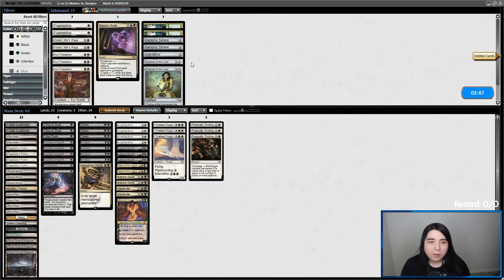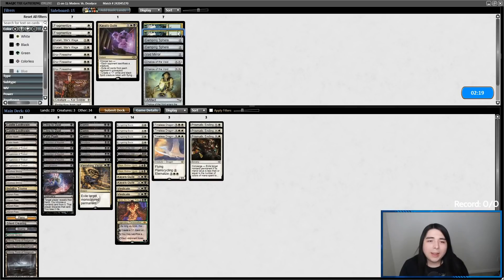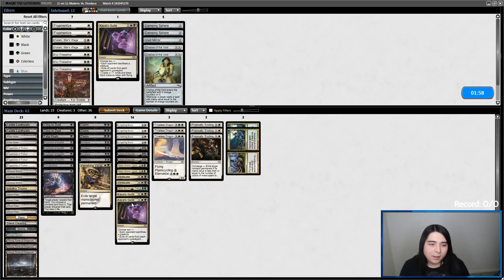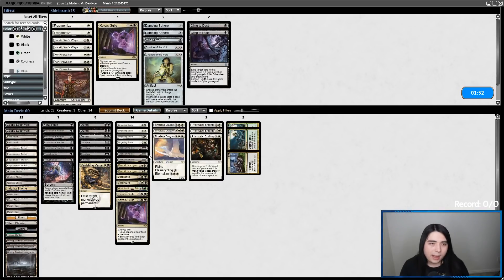Against Mono Green Devotion. Damping Sphere? Seems a little bit too cute. I don't know how much we're worried about the Nykthos. Punishment's not the worst thing — if I do it for one, I can kill an Arbor Elf or Utopia Sprawl. Not a bad idea. Let's just bring in those and cut Kaya's Guile — it feels very filler. Cling to Dust is probably filler too. Yeah, seems fine.